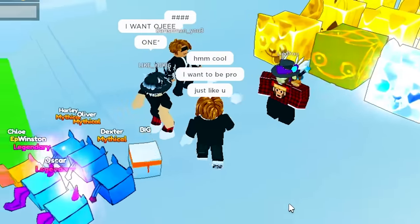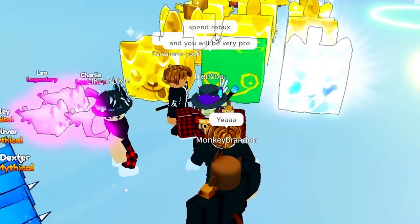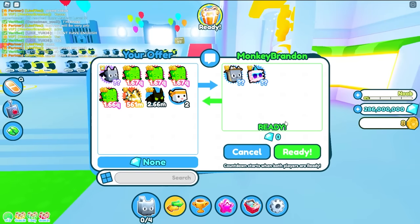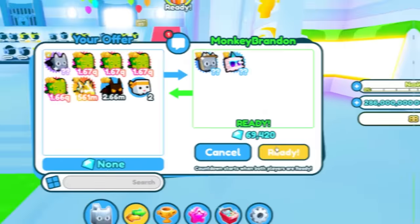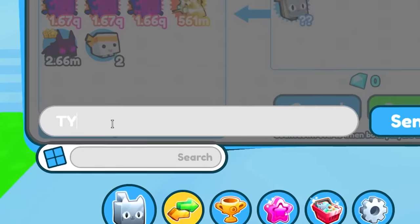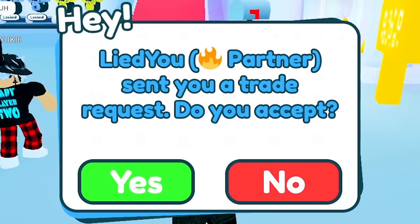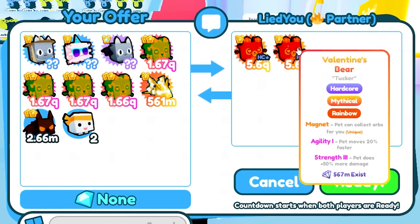He says spend Robux and you'll be very pro, but on this account I have zero Robux. Oh my god, the monkey is giving me a safari and a party pet! He gave me 69,420 gems — pretty funny. And these kids are giving me so many safari cats! I kind of want to sell them, so I'm not going to accept all trades.